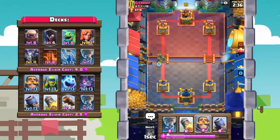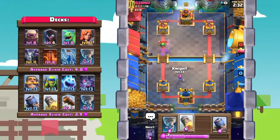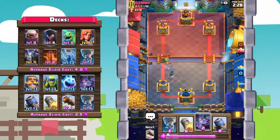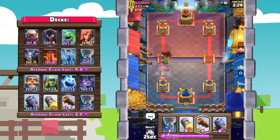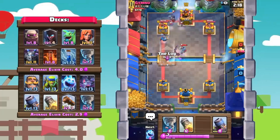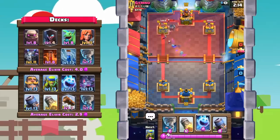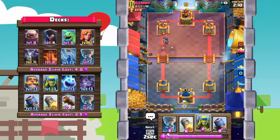We can definitely go in right away with our spear goblins to force another response, and he's going to go with a baby dragon. I'm either thinking splash yard or golem — honestly I prefer golem. Let's go with bats to get a nice counter push. His zap is out of cycle so he's forced to use a mega minion, and he also has a night witch.